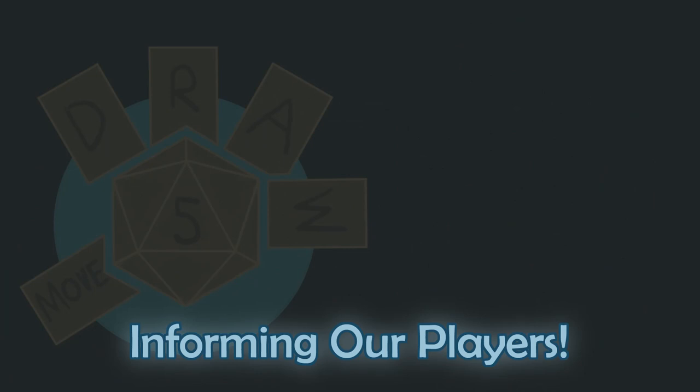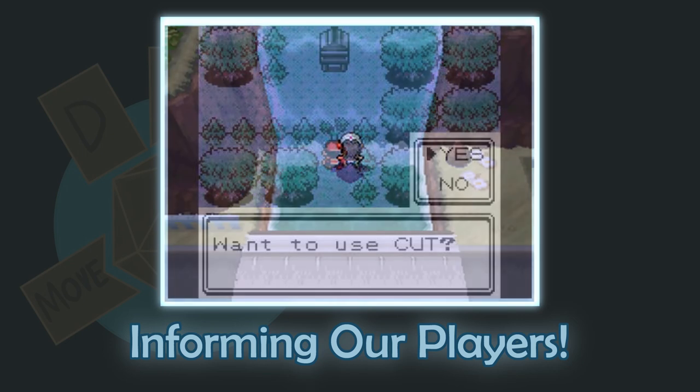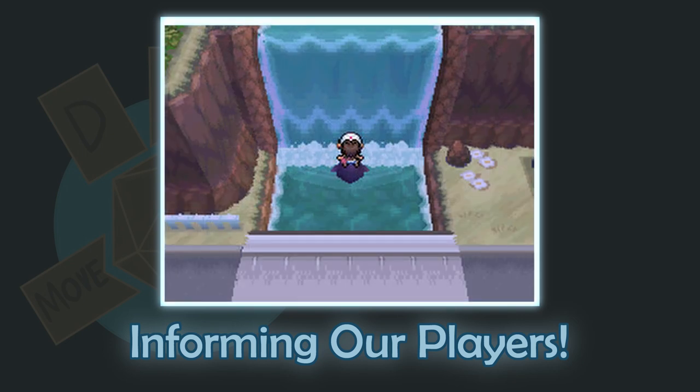Pokemon does a great job of this as well. In all games through the sixth generation, players would see obstacles they had no way to clear. The repeated imagery of a large stone or short tree, which was the same everywhere in the overworld, meant that when players received a terrain-clearing move, they could remember locations they had missed and know what obstacles they could deal with from that point onward.